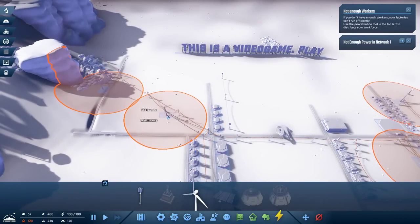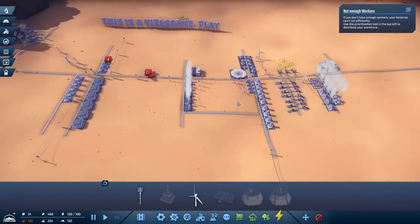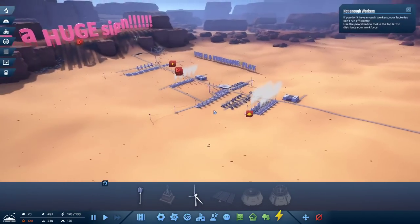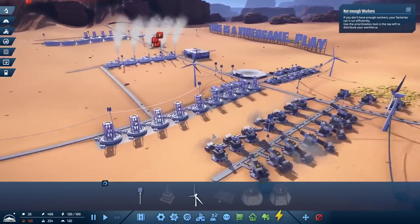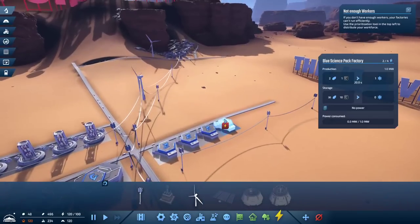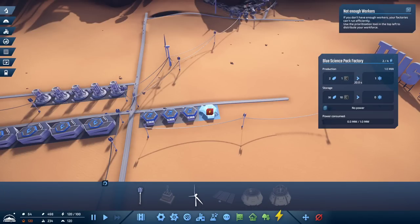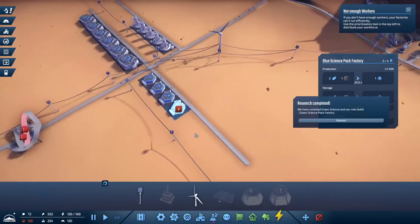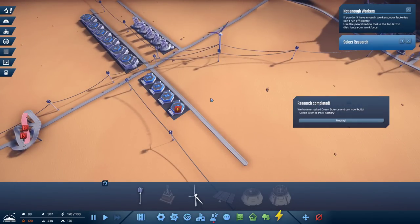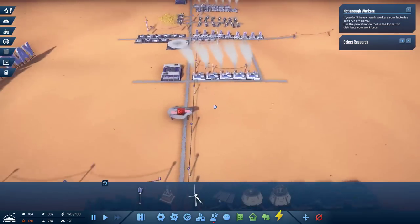We have almost enough now for another wind turbine. There we go — 100% efficiency. Now we've got our grid working again. It really doesn't look all that large, but I've got to say I'm impressed by — like, no lag, no stutter, look at all of the models on everything. A really efficient game, it just runs really nicely. A little bit of a reminder of the Anno series — that's fair. All right, so now we've unlocked green science.